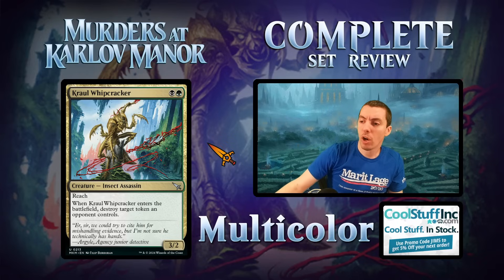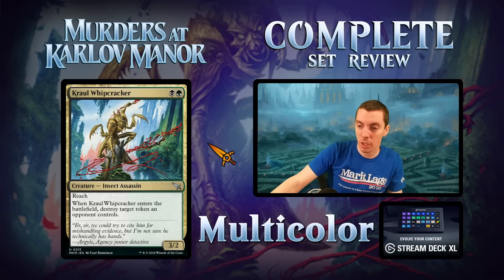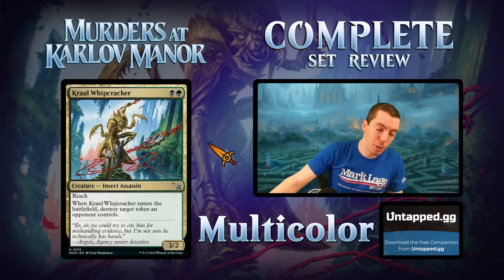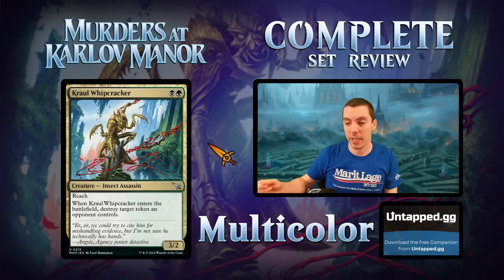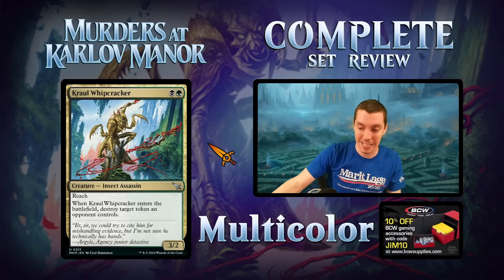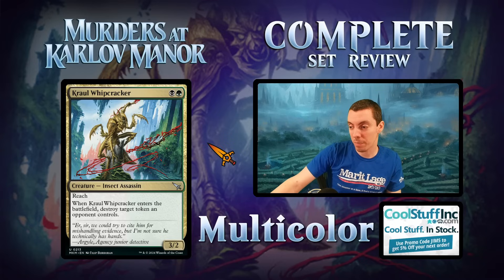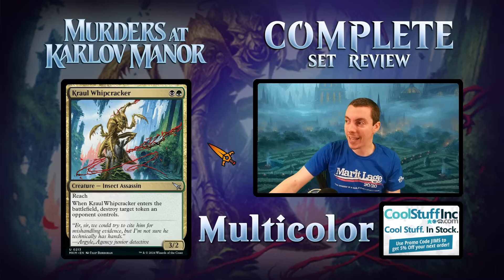Crawl Whipcracker — Golgari 3/2 reach for two. Great base stats and the ETB destroys target token an opponent controls. Great limited card for the stats alone. Constructed: if tokens are prevalent, this does a really good job. Killing 3/3 tokens or other token-makers is awesome. Also an assassin, which has some relevance for the Dimir rare. Kills clues, kills rhinos which is fun, also an insect for Grist. Probably fringe sideboard constructed, good limited card.